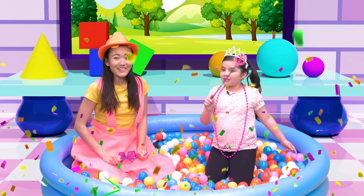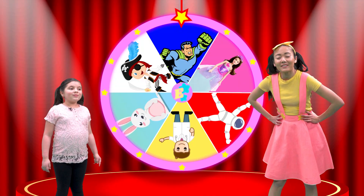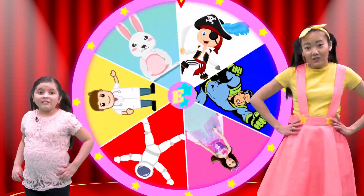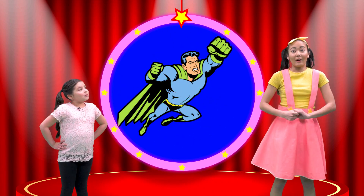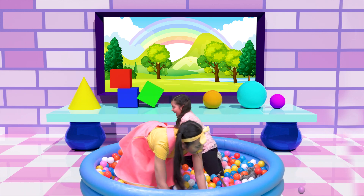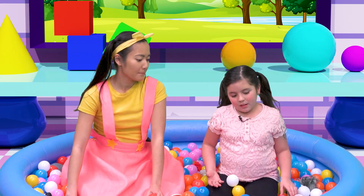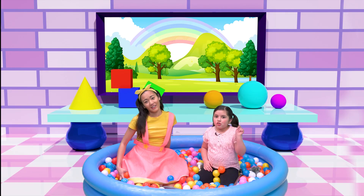Now let's go back to the ball pit room and get another costume to find. I'm ready for round two! I hope I get to dress up as an astronaut this time. Superhero! Do you know how to be a superhero, Riley? To be a superhero, you have to be really brave! This time we're trying to find the superhero costume — that's the one we're looking for! Three, two, one, go!